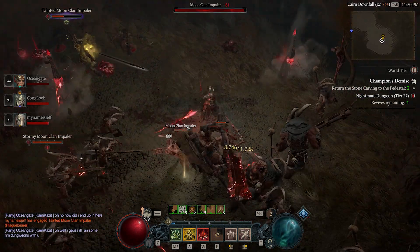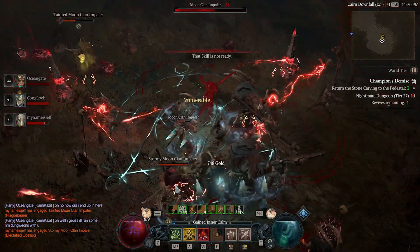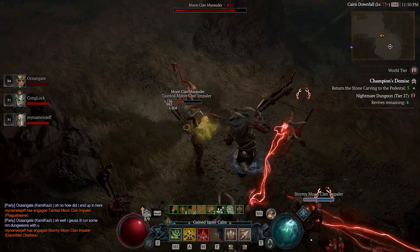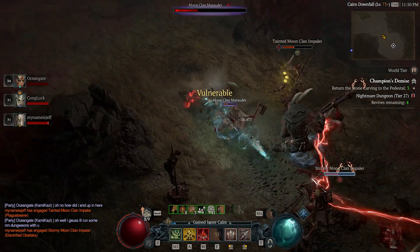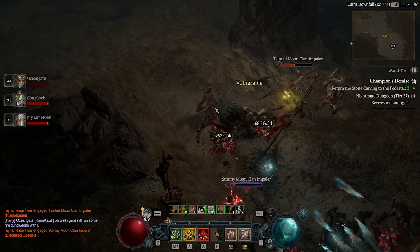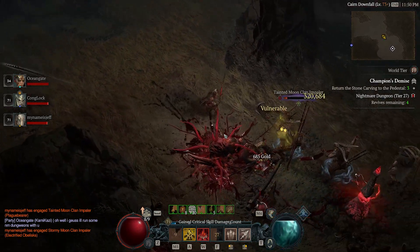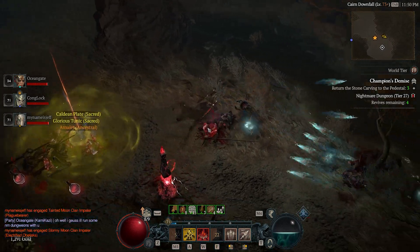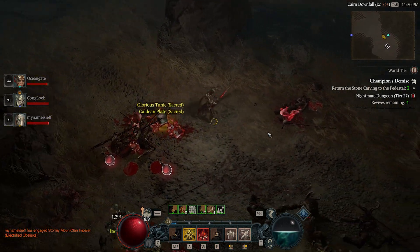More powerful enemies will drop higher power malignant hearts. New to Diablo 4, all sockets will now be colored, and to attach a malignant heart to your jewelry you must match the colors respectively. In Season One there will also be a new dungeon called Malignant Tunnels where you can farm the malignant hearts to your heart's content.